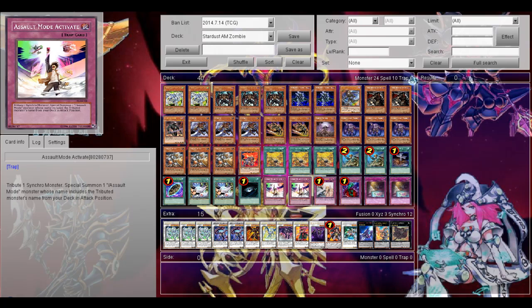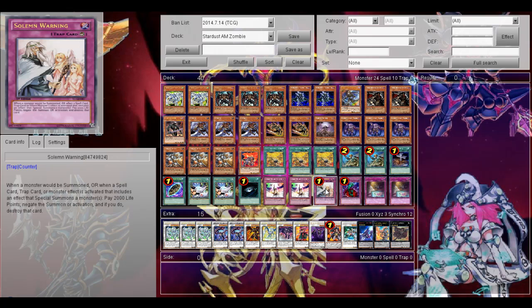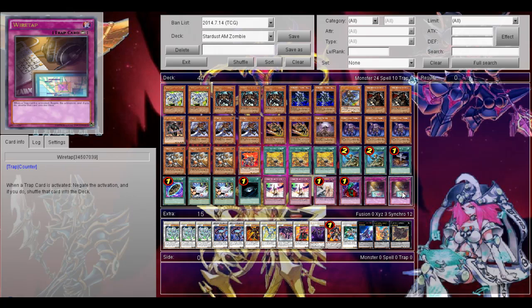The Traps — of course the main trap: Assault Mode Activate, to summon your Stardust Dragon Assault Mode. Then Solemn Warning, Bottomless Trap Hole, and finally 2 Trap Stun. There are many traps that can really hurt you, so it's really important to negate them — like if you're against an opponent's Trap Stun, because of course they can negate your Assault Mode Activate, and that can be really bad.